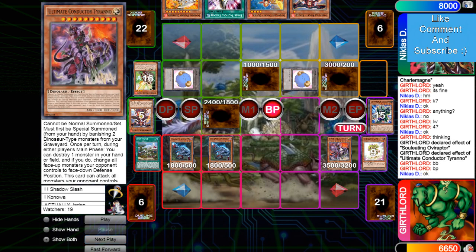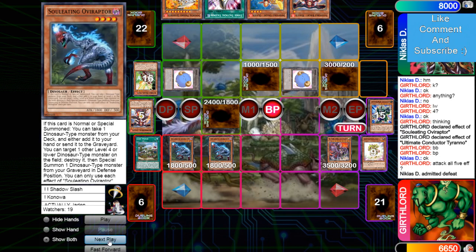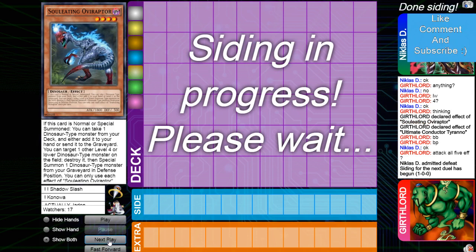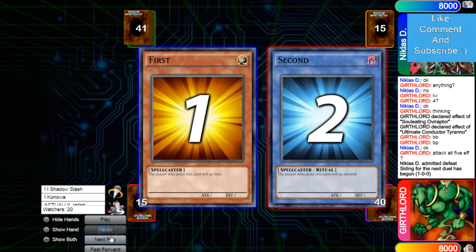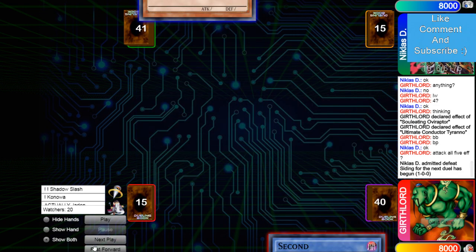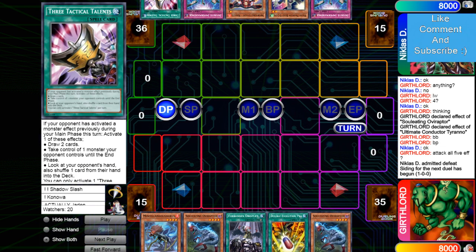Baby brings out Oviraptor. I feel like he should have brought out Missk there — but it doesn't matter, you win. Beat over everything — 5,000 and then 36. That was an interesting game. We saw Forbidden Droplets really give Nicholas a way to just beat Conductor and Dalka because that board is insane versus every deck. But then some misplays happened — it happens. This deck is still very new, so people are learning.